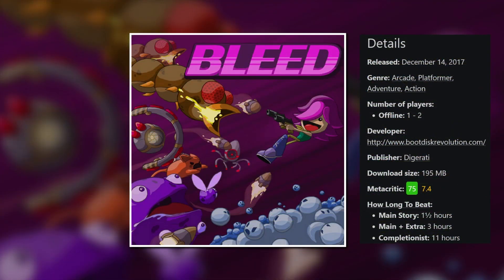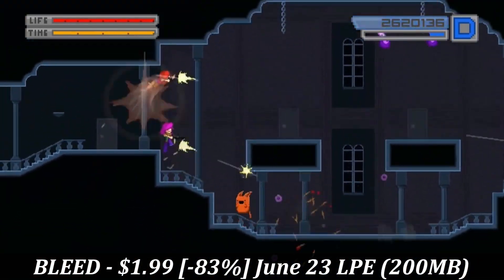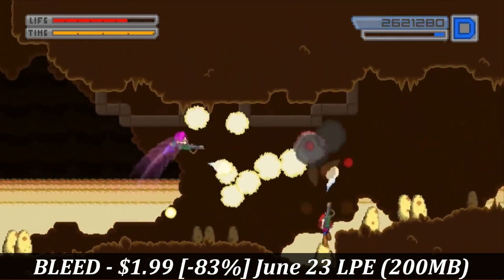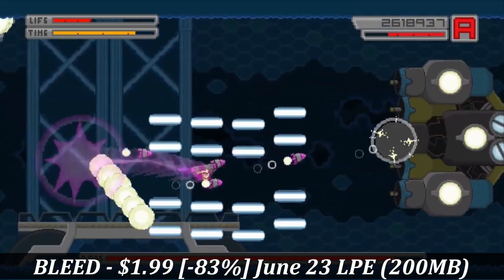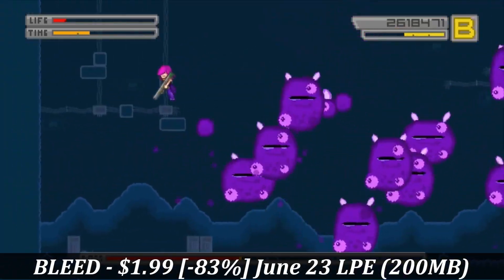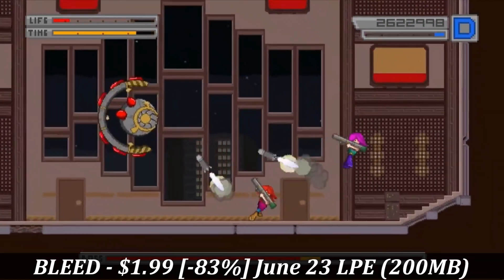Next we have Bleed. This is a 2D action platformer designed for one or two people in local co-op, with roughly a 4-hour main story and a small download at just under 200MB. The game has a unique control scheme, but once you get it down you'll be zooming around, avoiding incoming enemy fire and taking out tons of bad guys as you try to prove you are the hero the world needs. There are 7 action-packed levels, each with awesome bosses, multiple difficulty settings, unlockable characters, and more. The local co-op is amazing, and both Bleed and its sequel are on sale right now at all-time low prices — marked down 83% to just $1.99 until the 23rd.